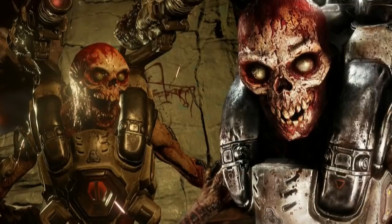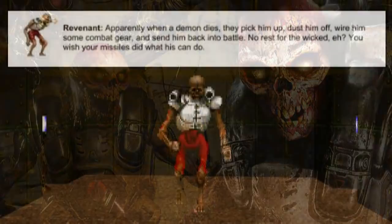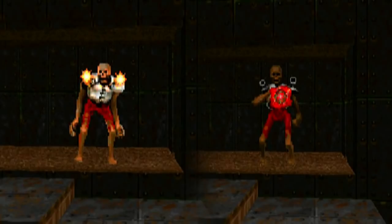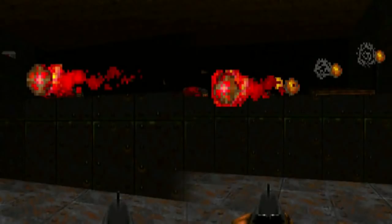The manual of Doom has some information about the Revenant, and it says this: 'When a demon dies, they pick him up, dust him off, and wire him some combat gear, and they send him back into battle. No rest for the wicked, eh? You wish your missiles did what his can do.' Despite both launchers lighting up when it fires, it only shoots one rocket at a time. Something unique about its rockets is that it fires two different types — a standard rocket that travels in a straight line, and a tracking one that has a trail of grey smoke behind it.